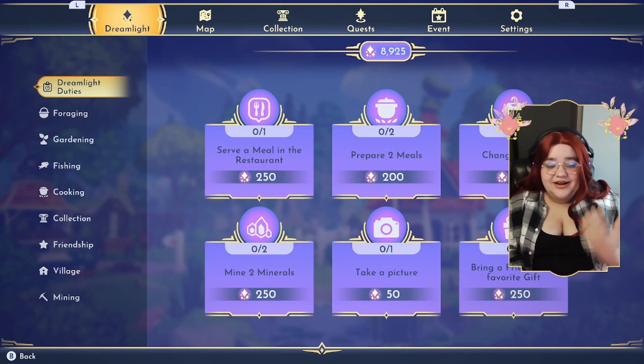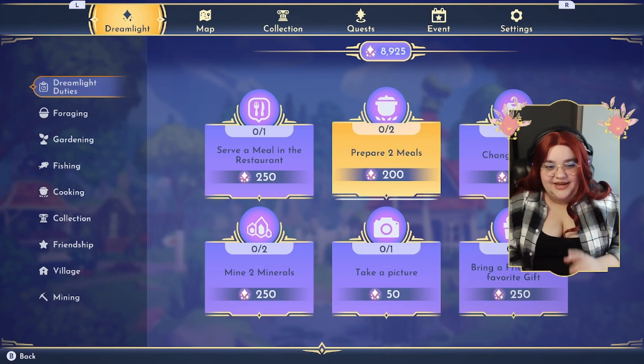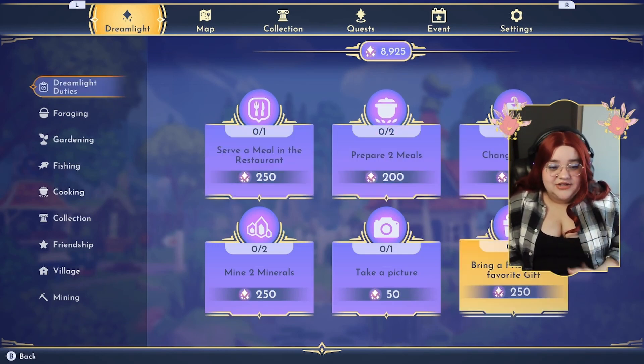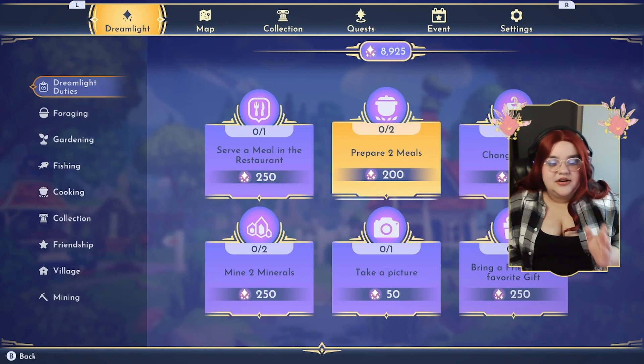Now if you are an Animal Crosser, you're probably thinking this is a lot like Animal Crossing in terms of Nook Points, and you would be absolutely right. This is the area to focus on the most. They tend to repeat the same tasks over and over again: serving meals at a restaurant, creating a two-star, three-star, four-star, or five-star meal.